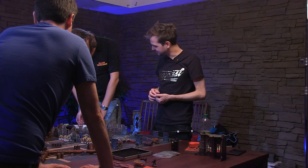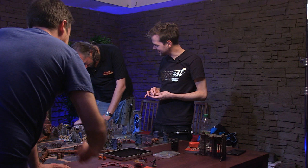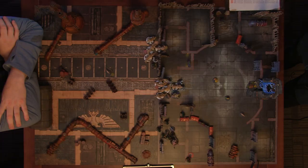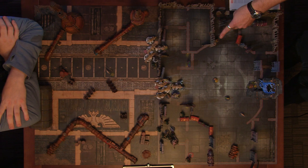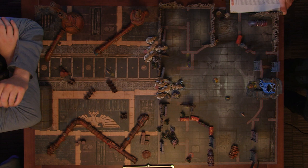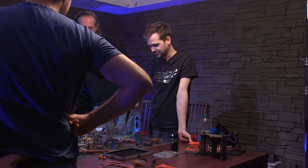Verminoid Infestation — you can set up a vermin model anywhere on the battlefield within six inches of a Gallopox Infected. Surely we're all Gallopox Infected — it's our faction keyword. So we can put down a vermin model anywhere within six inches. We'll put one over here. There was a glimmer of hope but now it's been trounced. You can't make it — it's over!